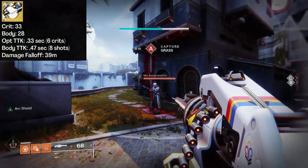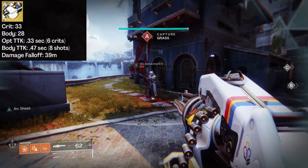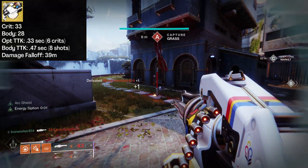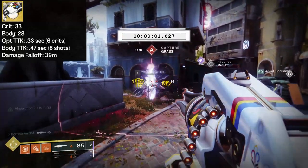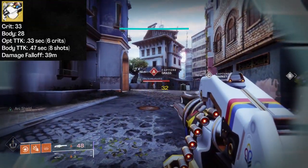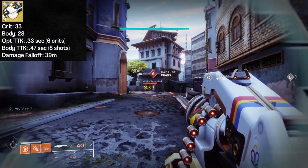In the Crucible, Air Apparent hits for 33 points of damage on a crit and 28 to the body. Assuming the weapon is already spun up, the optimal time to kill is 0.33 seconds with 6 crits, or 0.47 seconds with 8 body shots. Those are both insanely fast. Air Apparent can stretch out to about 38 meters before seeing any damage falloff — not great, but not bad considering this weapon has no zoom magnification.